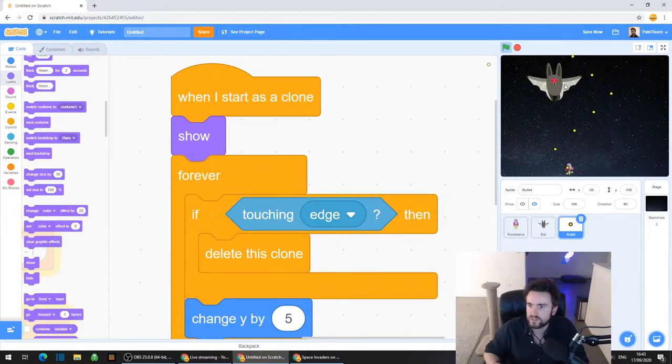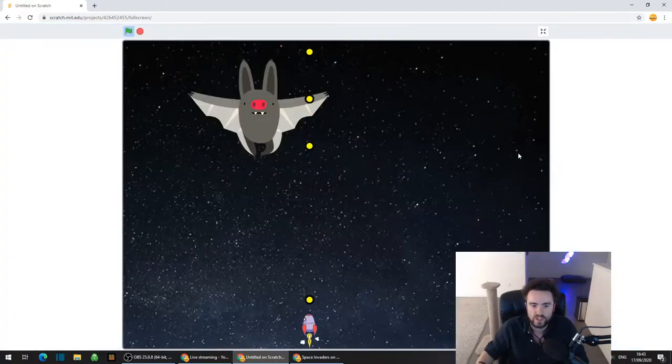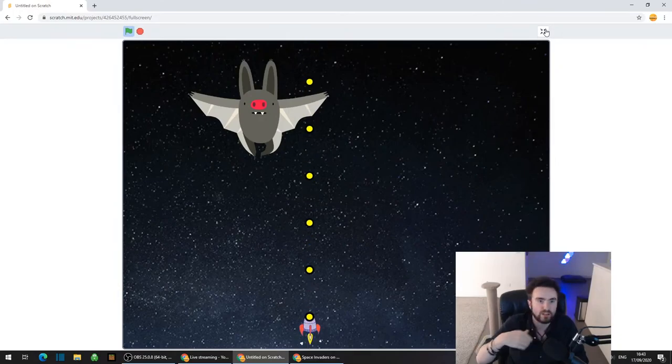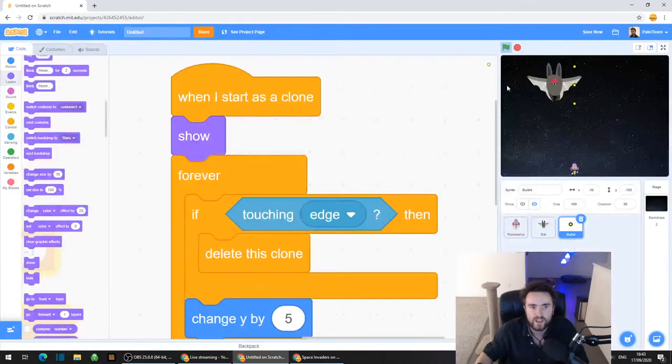The only other thing to change, if you wanted to, is you'll notice that these bullets are coming out of the middle of the rocket ship. So what we could do is make it so that the bullets move a little bit more upwards, so it looks like they're coming out of the tip of the rocket ship.